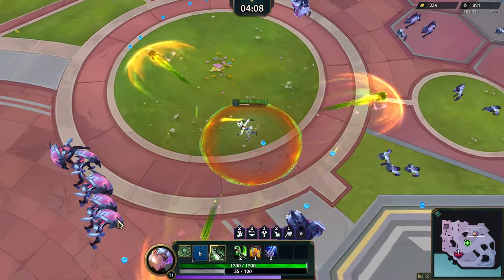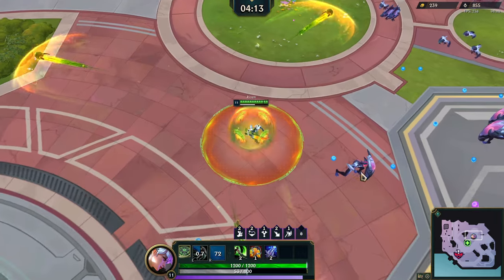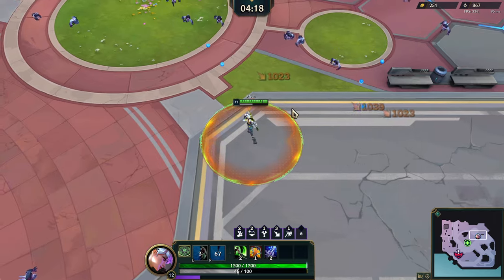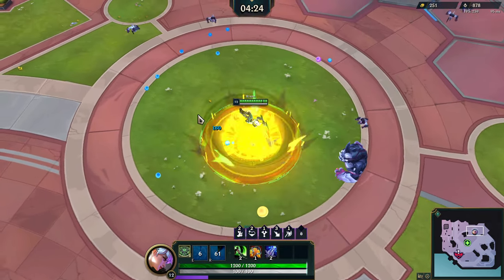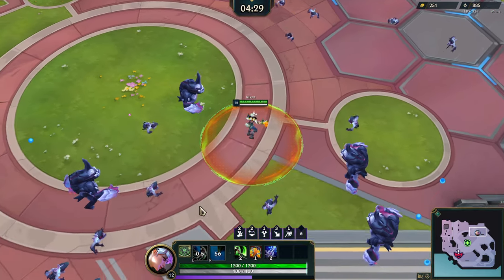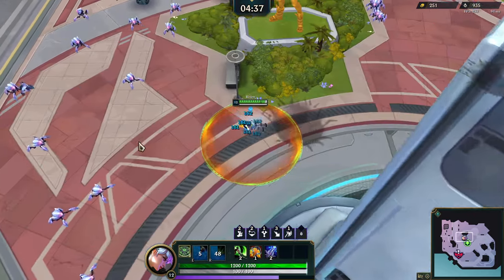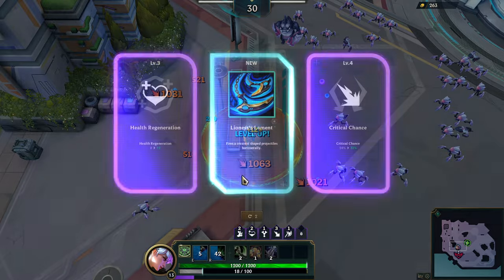I cleared the entire Coliseum wall, besides these last guys. I think crit chance goes up — we want more crit. I'm hoping those wind slashes in my ultimate can also crit. We have a Belveth — yeah, we definitely want to do more Belveth stuff. I'm on story difficulty to kind of feel out how Riven plays. I think it's a pretty fair way to play the game.